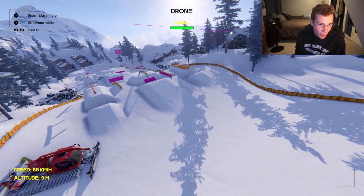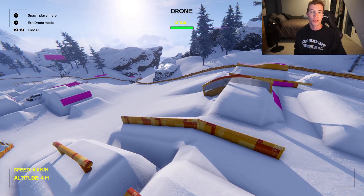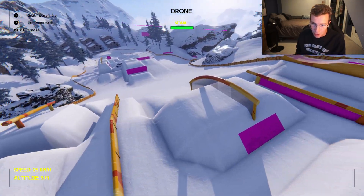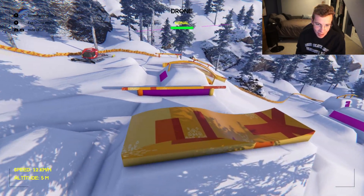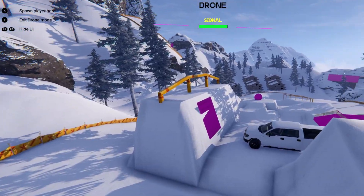If we take the drone out, check out the masterpiece this man has created. He's got this really nice flat to down, big gap in the middle — reminds me of Super Unknown that just went down. The flat down bar over here, rainbow, really sick tubular lipstick. A little bit of a rollercoaster dancer pad. Step up into a battleship rail — a battleship is an up flat down.